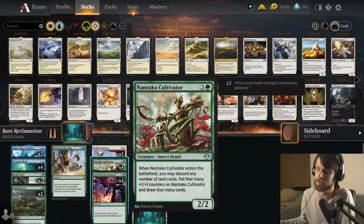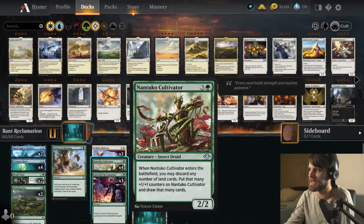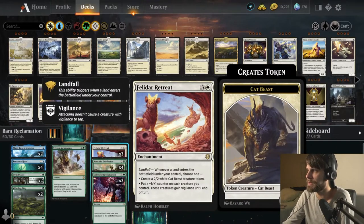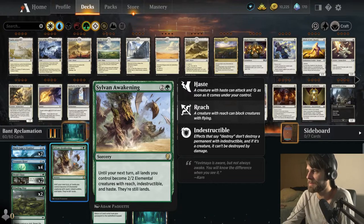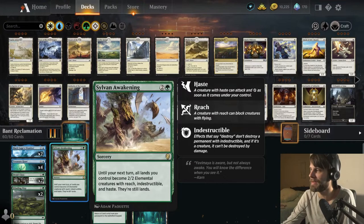The Nantuko Cultivator is a really key card for the deck. As you play it, you can essentially discard as many lands as you want from your hand — it gets a +1/+1 counter for each of those, but you also draw a card for each, which helps dig further into the deck. To capitalize on the lands and as backup plans to the Slumber, we have Felidar Retreat — a fantastic landfall ability, throwing out tokens or counters depending on board state — and Sylvan Awakening, which makes all our lands into 2/2s with reach, indestructible, and haste.